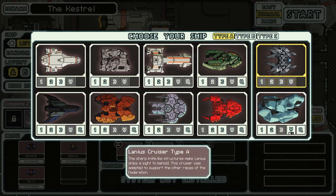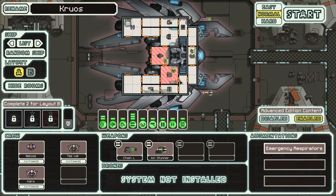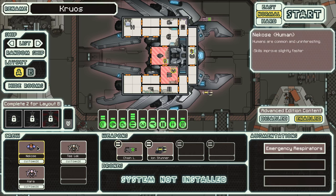We're probably going to have to play with the Lanius Cruiser, since it's the new one. The sharp knife-like structures make Lanius ships a sight to behold. The cruiser was adapted to support the other races of the Federation. It's called the Cruos. We start off with a human and two of the Lanius race.